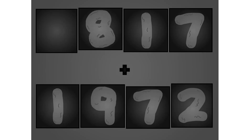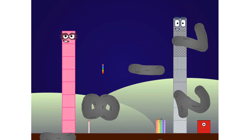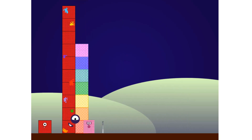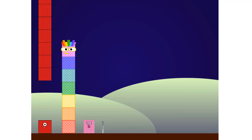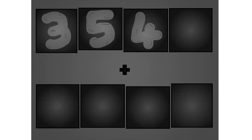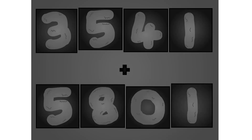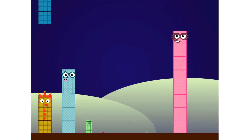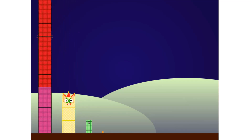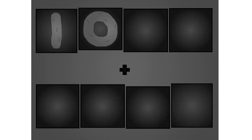These big number blocks are going to show it off by adding. One, zero, three, five, six, one, three, seven.